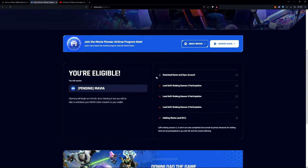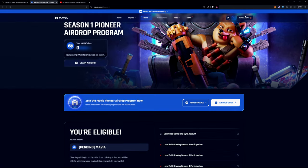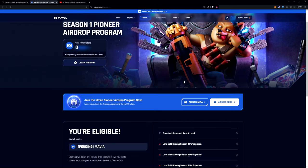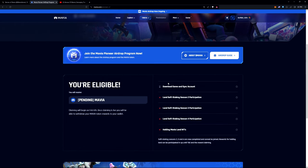Then you can verify that you've downloaded and synced your account. Only after you have clicked on 'Account NFTs,' gone down to 'My Account,' and clicked on it — syncing the account that you used to sign up for the game. Download the game, sync your account, then come back to the Pioneer program for the airdrop and verify that you've synced your account.